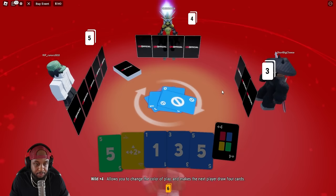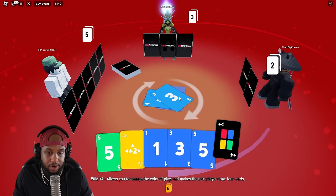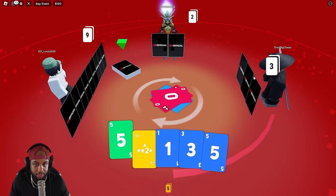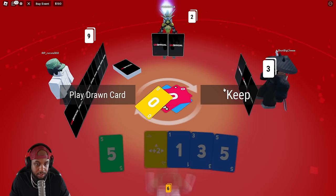He threw the zero down. I'm going to skip this guy's turn, it's going to go to him. He threw the four down, he threw the three. I'm going to do a plus four on him. Draw four, bruh. He has two cards left, we gotta be careful with this guy. It's still red, I can't change it, I got to draw.